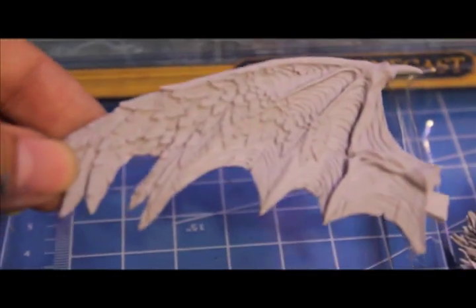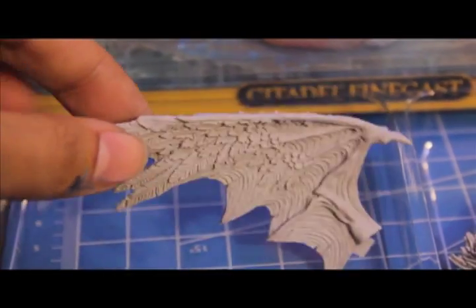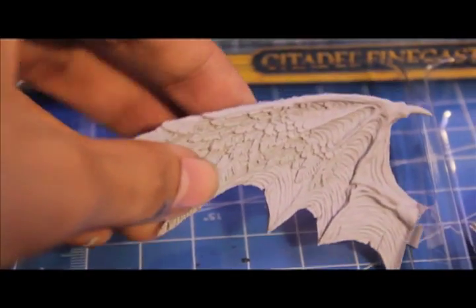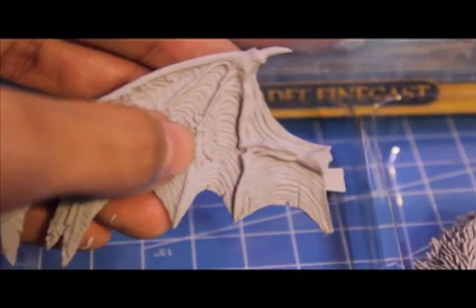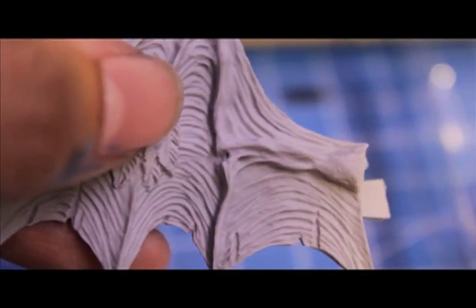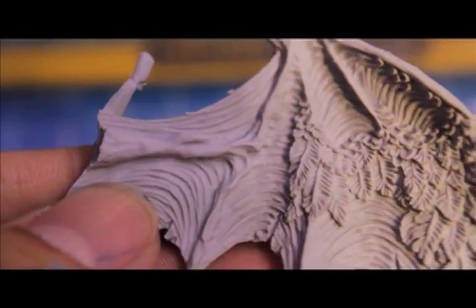Look at wing number two. Let's see how thick these feathers are, how liable they are to wear and tear if you move them around. You're definitely gonna need a safe way of transporting - what the - what is that? Is that a miscast? I can't tell. That looks like a bubble. Oh, that looks like a bubble. Finecast! Is it on this one? No? Oh, Finecast, are you just playing with my emotions? Are you just toying with me?